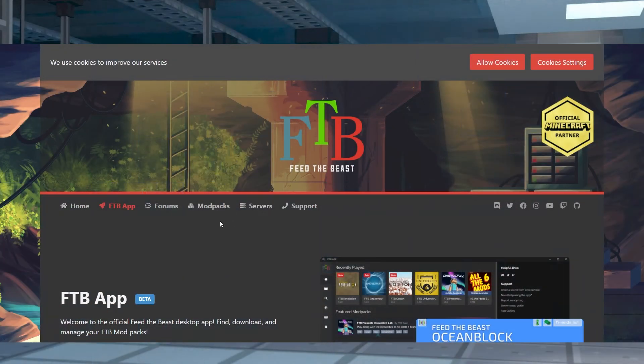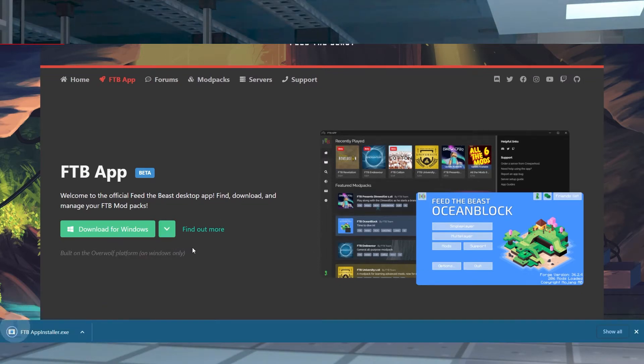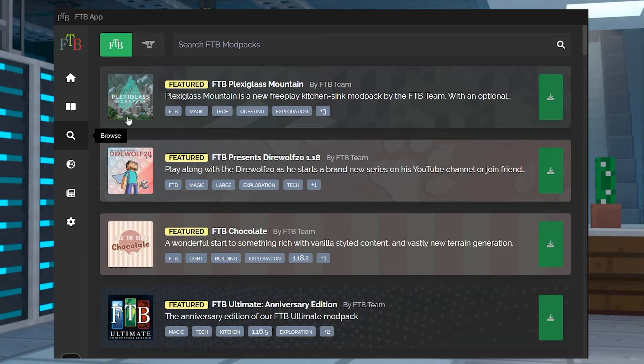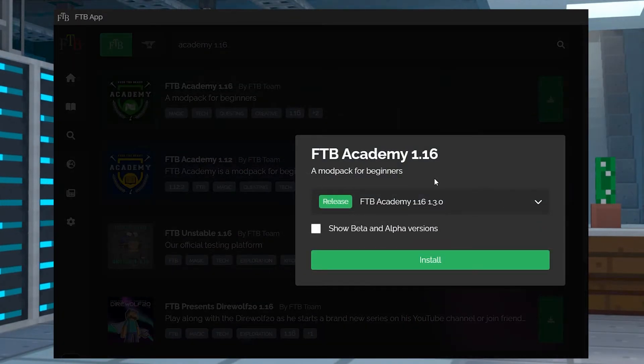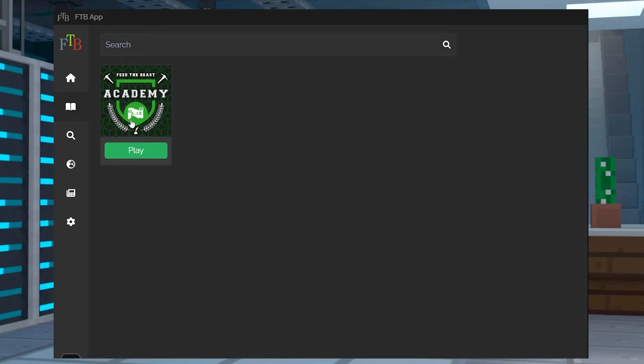Next you'll want to head to the FTB app download page and press the download button for your computer's operating system. Once it's downloaded, launch the FTB app and head to the browse section. From here, locate or search for Academy 1.16, click it, and then press install. Once that's done, go back to the library page to launch the modpack.